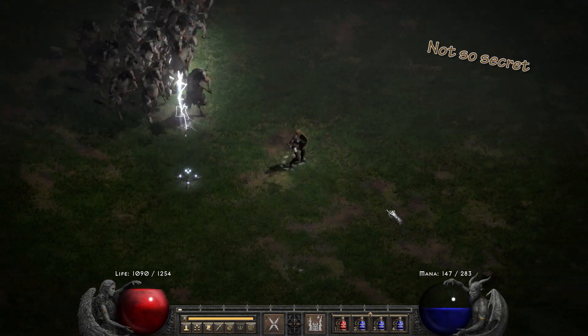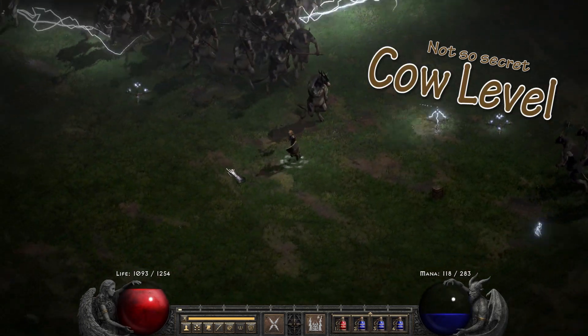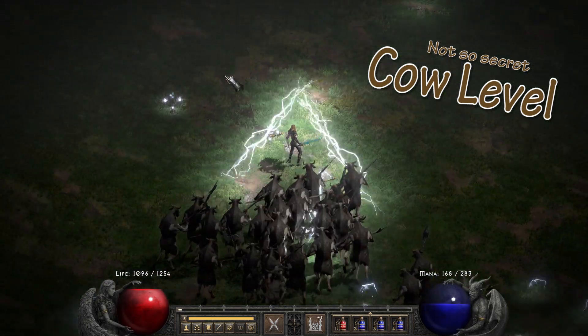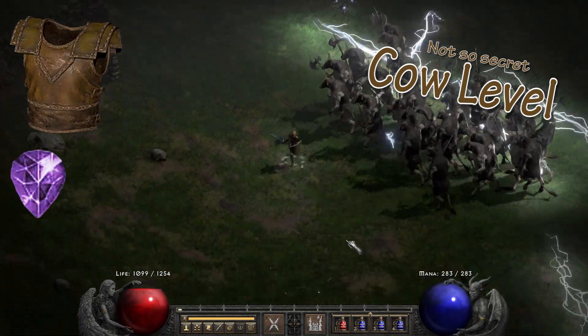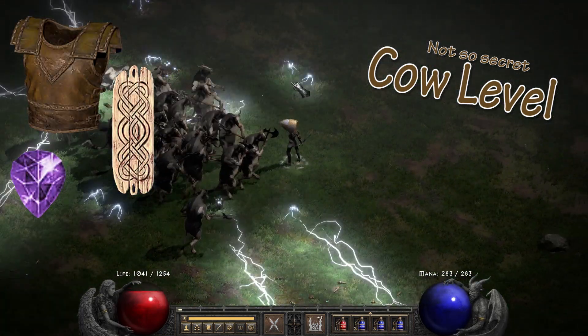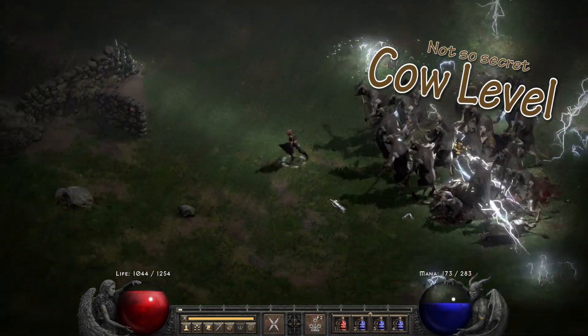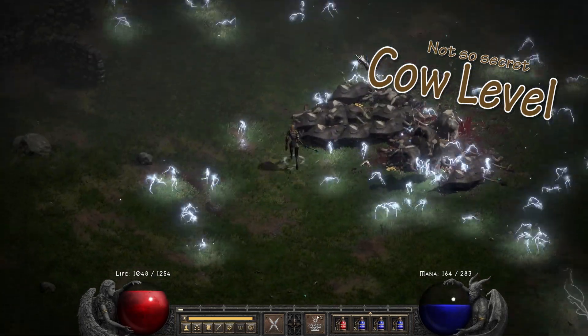The second thing on here is the not-so-secret cow level. As a reminder, you cannot open this portal yourself until you've killed Baal in whatever difficulty you're trying to do this on. Once you do, this is an incredible place to start farming early on because this is where you're going to get a lot of your bases for runewords, early gem economy, charms that have the potential to be skillers, jewels, and even some decent rune drops if you get lucky enough. The density and predictability of the mobs here are what make this such a nice and easy place to farm.